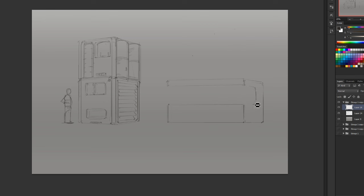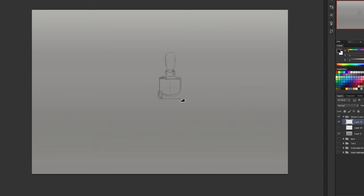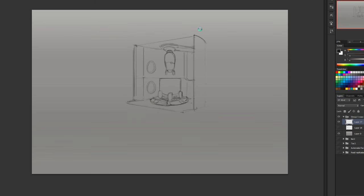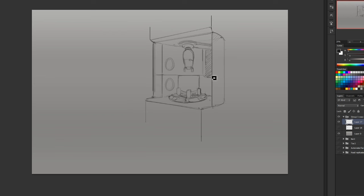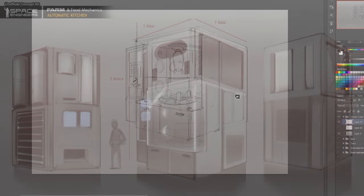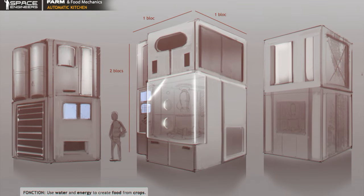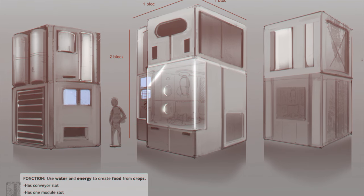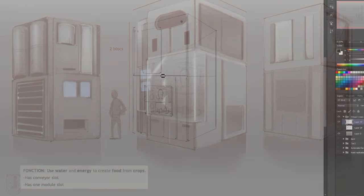If you then mine another biome and get red crops, the food factory sees two crop types and says you can still make cereals or now make other kinds of dishes. The more different types of crops you have, the more different dishes you can make. Some dishes might refill your health if you're hurt, others fill your hunger. Different dishes also take more or less time to produce — like the difference between iron plates and construction components in manufacturing time. The possibilities and tradeoffs keep expanding.